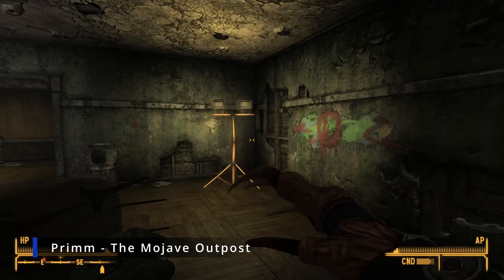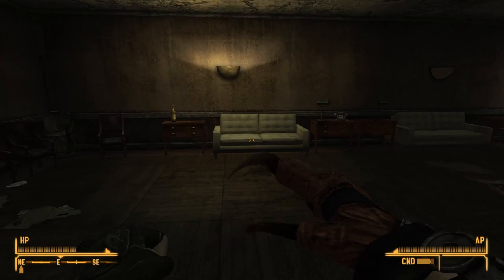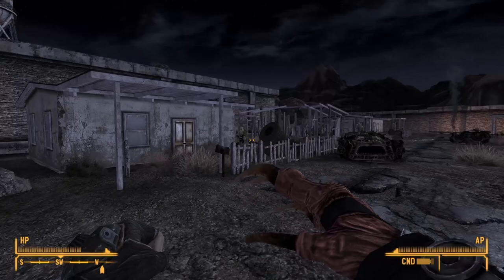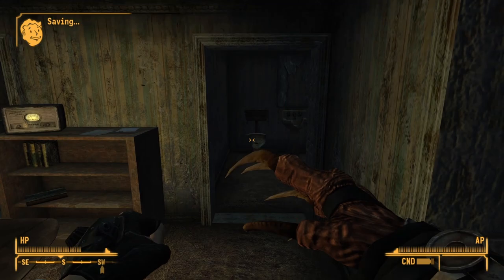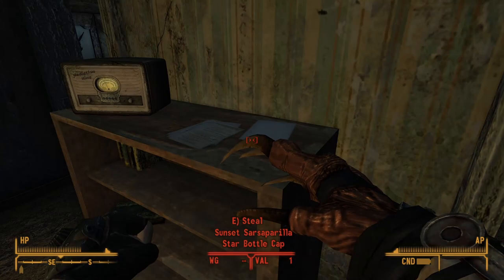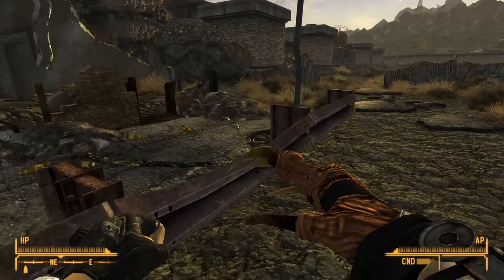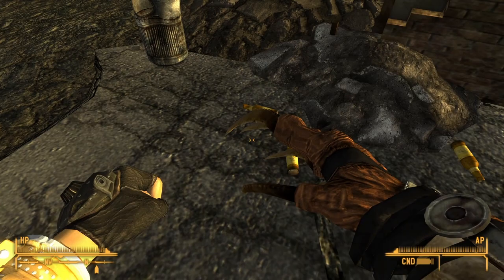In Prim, we're in the Bison Steve Motel and Casino — it's going to be right in the first big room on the table. Near the Bison Steve Casino, you'll find a group of houses, and the first one on the left will contain another bottle cap on the bookshelf — you will have to steal this one. Just south of Prim, you'll find the California Sunset Drive-In, and if you head over to the ruined building, you'll find one and two star bottle caps on the ground.